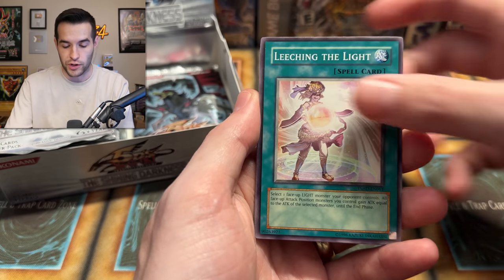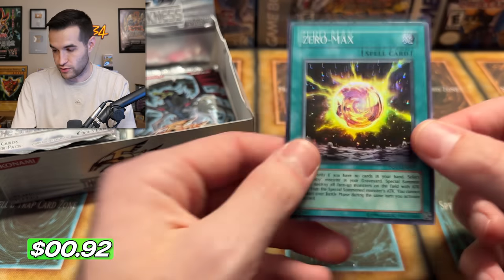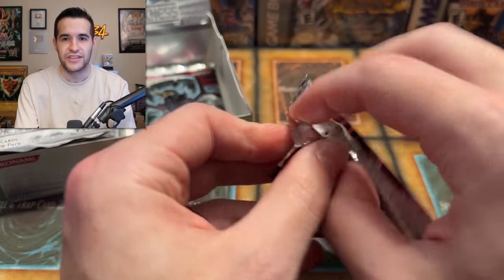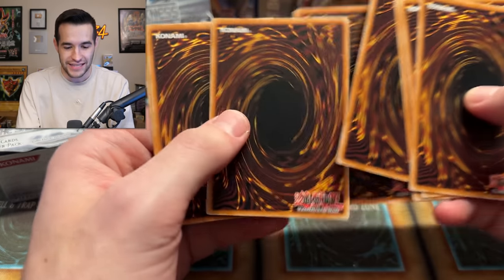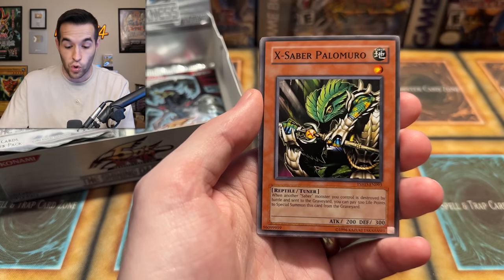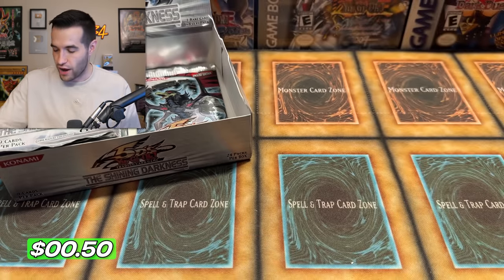This has got to be one of the best booster boxes you could even open out of a set like this, because it's so hard to pull a Ghost Rare. A lot of times you pull an Ulti and you don't get a Ghost - like we got both an Ulti and a Ghost. There's another super - not a bad card either. I remember selling some of these for at least a dollar. He's somehow going to actually make money on a 5Ds Unlimited Booster Box, which is so hard to do. Dawn of the Herald - what a legend, Ryan.